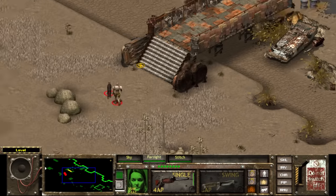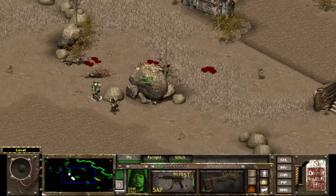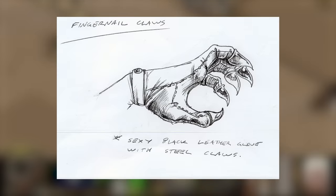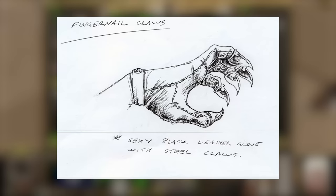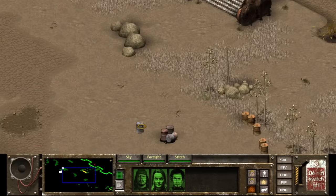Back to Fallout Tactics with another weak but cool-looking weapon — the Shredders. The description is perhaps the most boring for any weapon ever, simply stating 'gloves with short claws built into the fingers.' They do look sinister, doing 3-6 base damage and otherwise unremarkable. One eyebrow-raising note from the concept art is that it kind of looks like a Black Panther glove, and describes them as 'sexy black leather gloves with steel claws.' I think we found their kink.